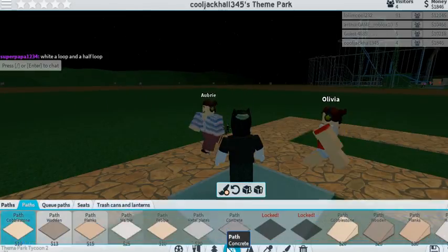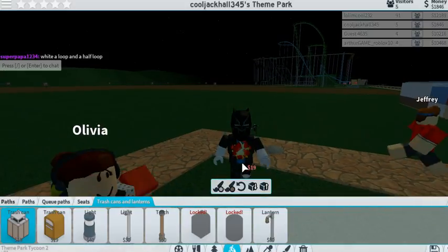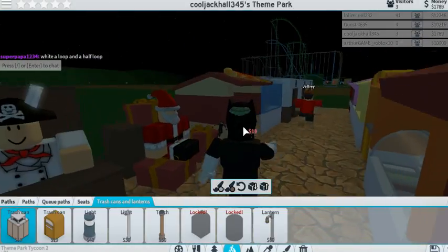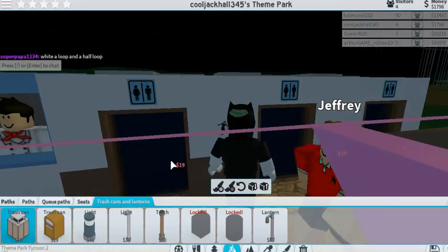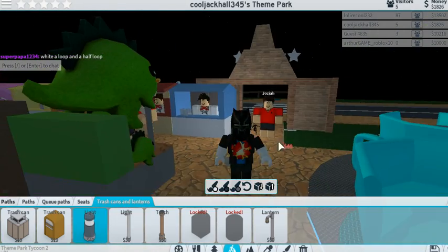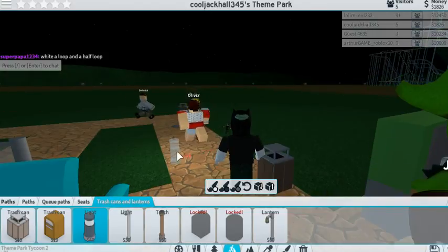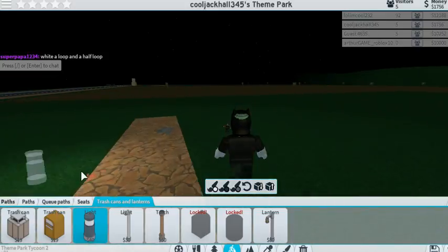So now we need some bins. Trash can. The trash is really, really mean in this game. Look — you need bins everywhere. We're even going to have a bin at the end here. Then we need some lights. Let's put them inside the bin. There we go. Let's put some lights on this part.